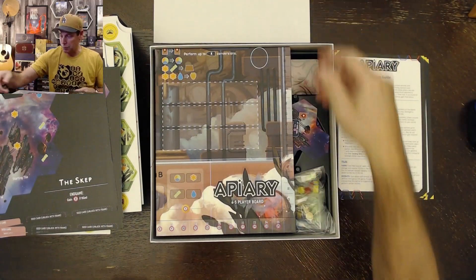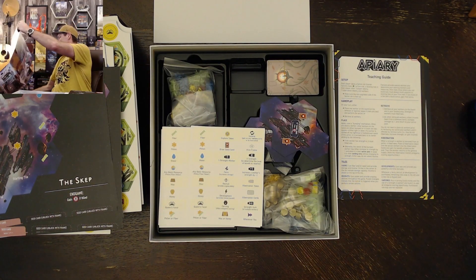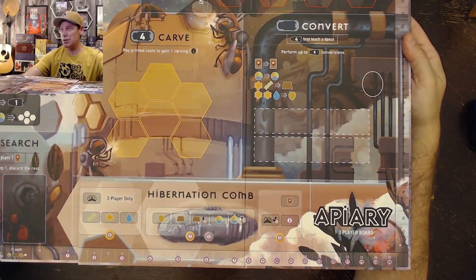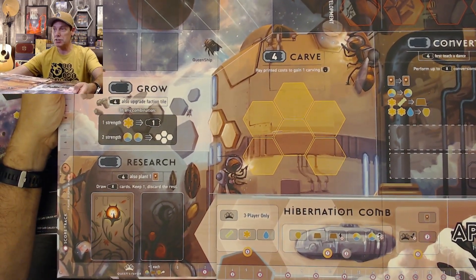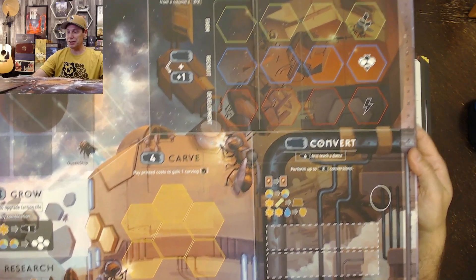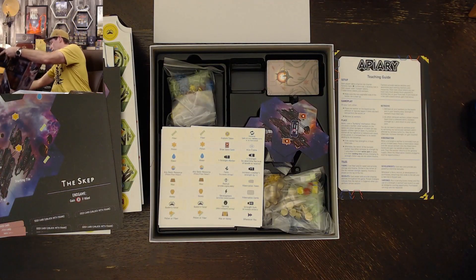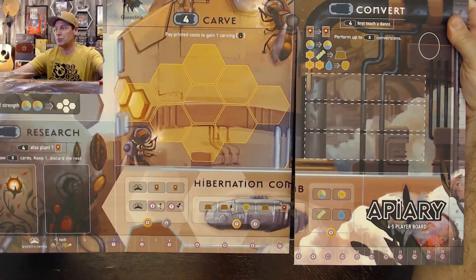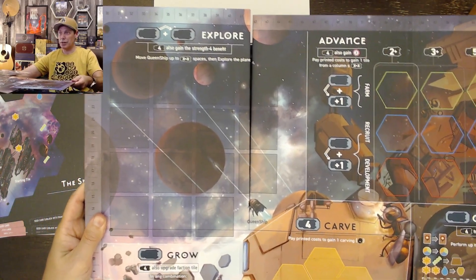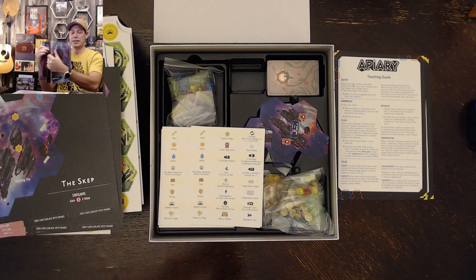And then it looks like just a separating piece of cardboard there. We've got the four to five player board, and then on the other side it's for one to three players. So here we have the one to three player board — it says that down in the bottom right corner. Got the hibernation comb across the bottom, research down on the bottom left, grow right above that, explore up in the top left, advance in the top middle, carve in the middle, and convert on the far right. Flipping it over to the four to five player version, it's pretty much the same format with the same action areas. The board is very thick and nice and sturdy.